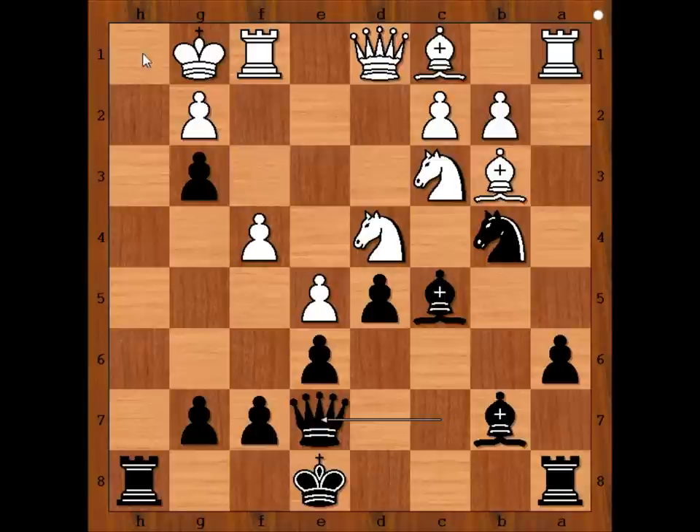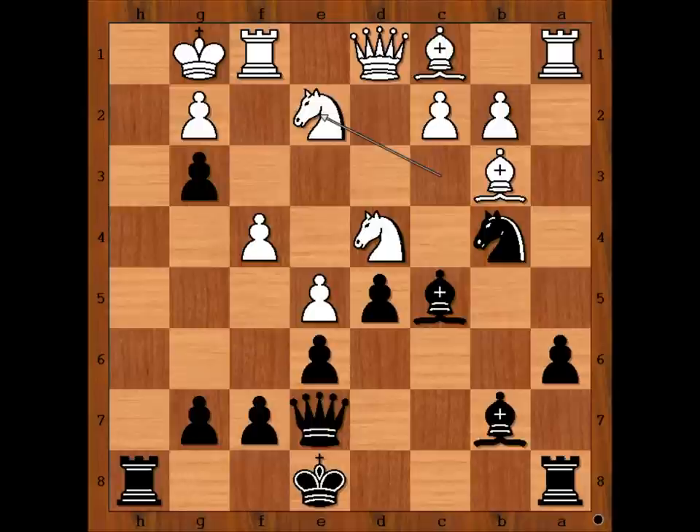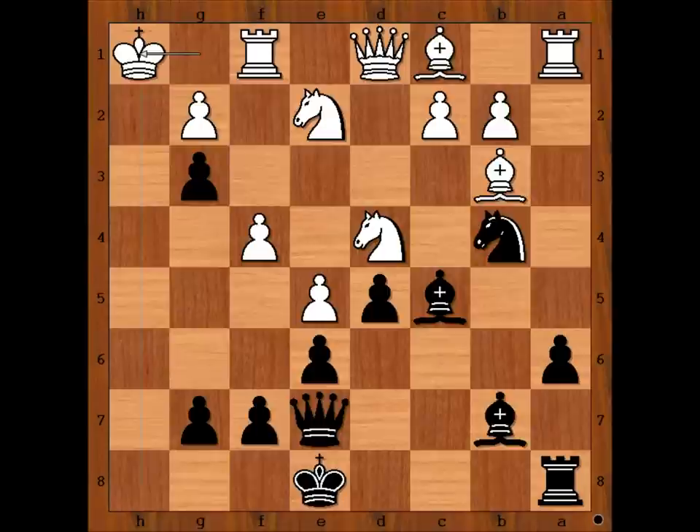Michael Dougherty played queen to e7 intending queen to h4 and checkmate. Knight to e2 intending knight takes pawn. Black played a move and white resigned. The move is rook to h1. Fantastic. White resigned in view of the continuation: king takes rook, queen to h4 check, king to g1, queen to h2 checkmate.